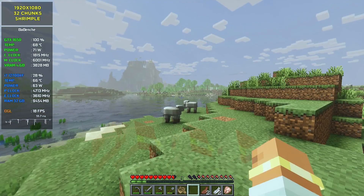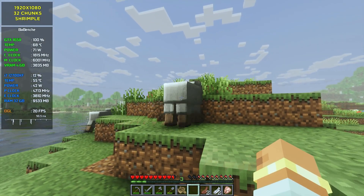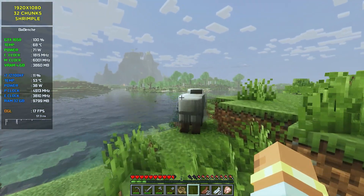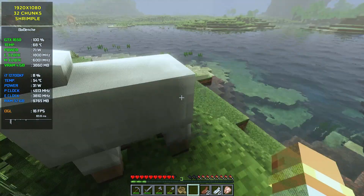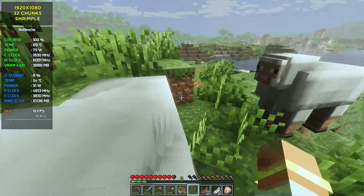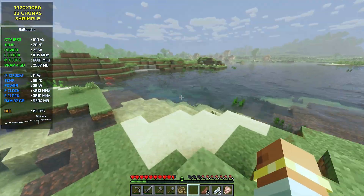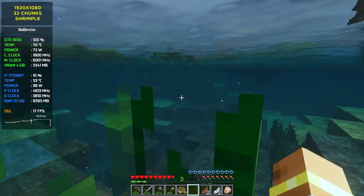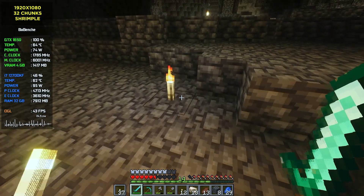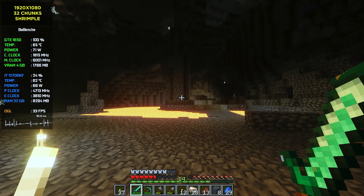Maybe it's my problem, maybe the shader itself, but Shrimple looks terrible. Just look at that blurry image with ghosting. These shaders are trying to add ray-traced lighting and shadows, but Rethinking Voxels does it 100 times better — and even the performance of Rethinking Voxels is better than Shrimple. In caves performance is better, but visual quality again doesn't reach Rethinking Voxels' level.